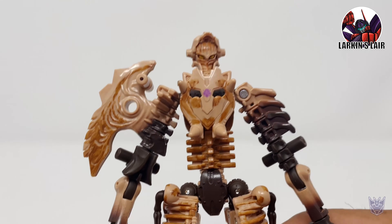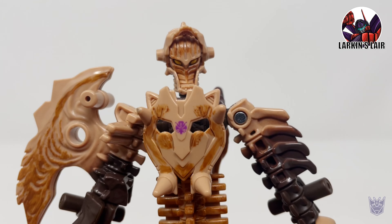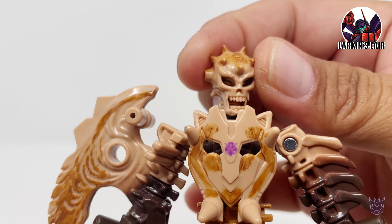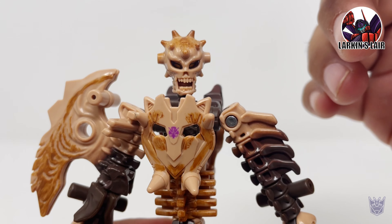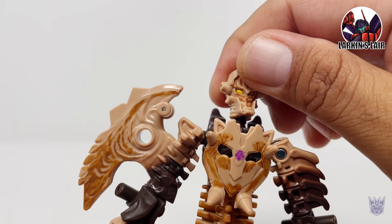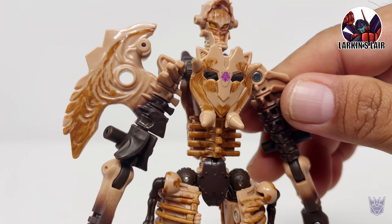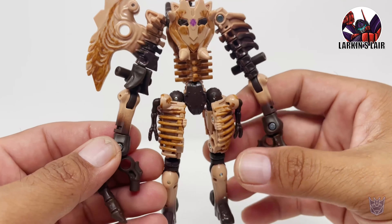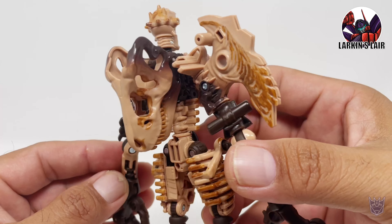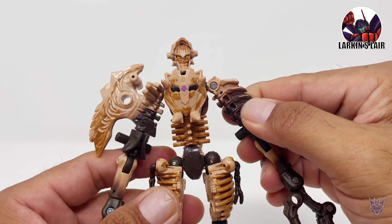Let's take a closer look at Paleotrex himself. Very cool looking head sculpt — I like it a lot, looks really different. He does have this battle mask which kind of makes him look like Skeletor, gives him a bit more organic look, but I actually prefer the robot head. You can see the Predacon symbol on the chest and some nice paint apps all around to give him a little bit more depth, and on the back as well.